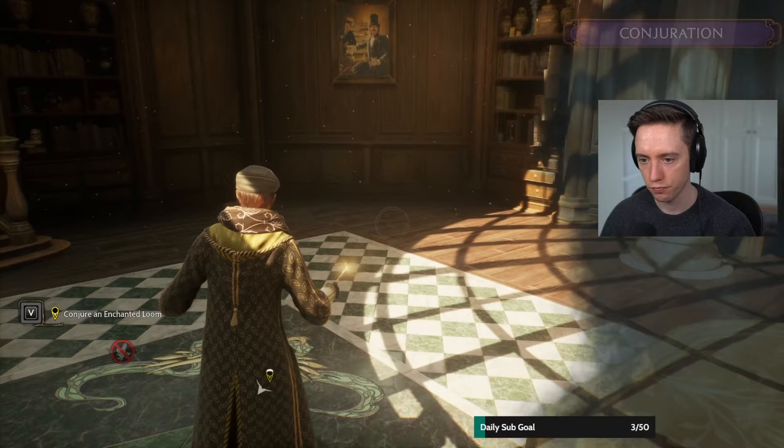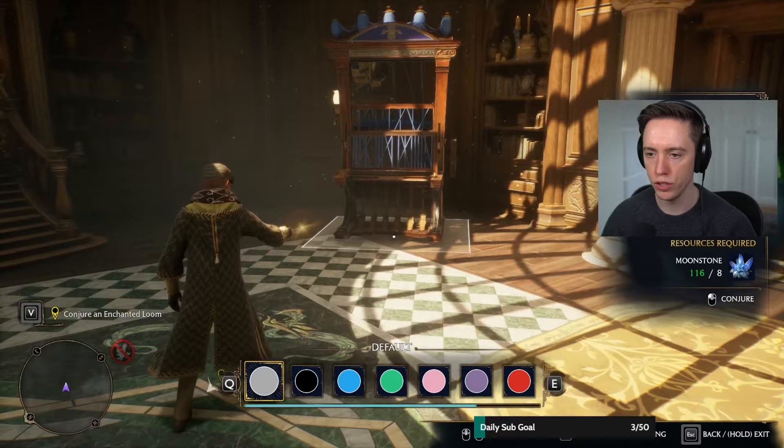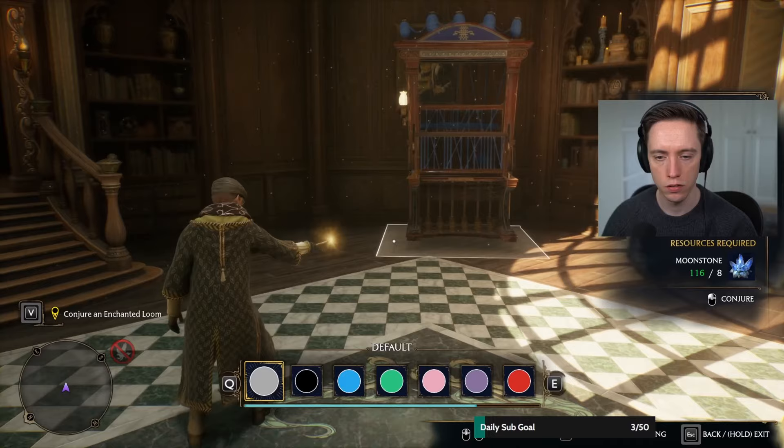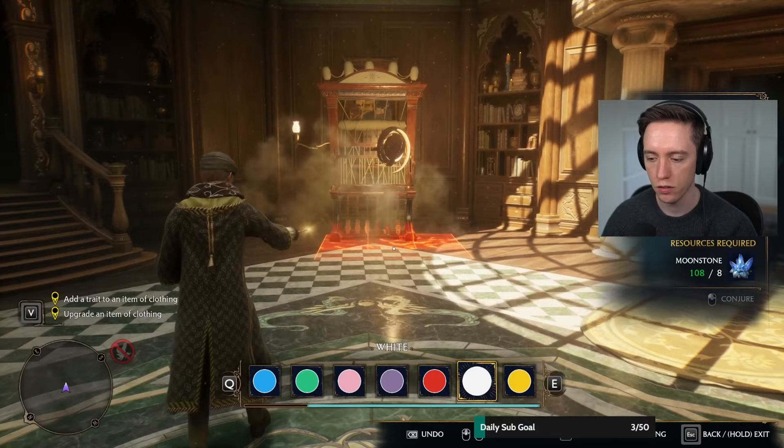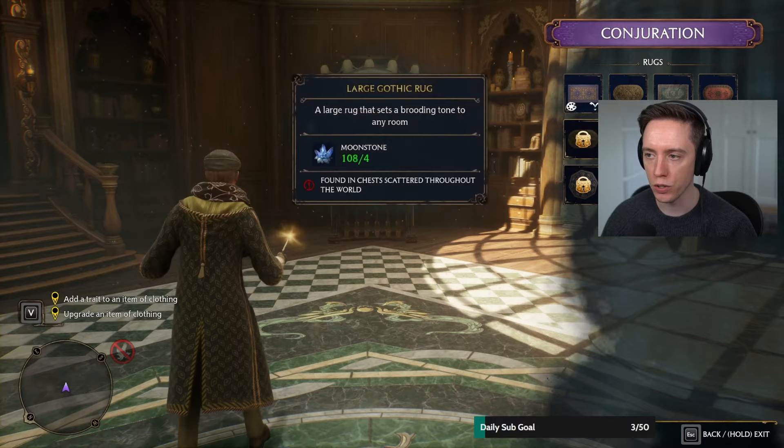I got a new table — or a new thing I can make. There it is. I gotta put a little rug underneath as well, right? Because it's, you know, we're sophisticated like that.